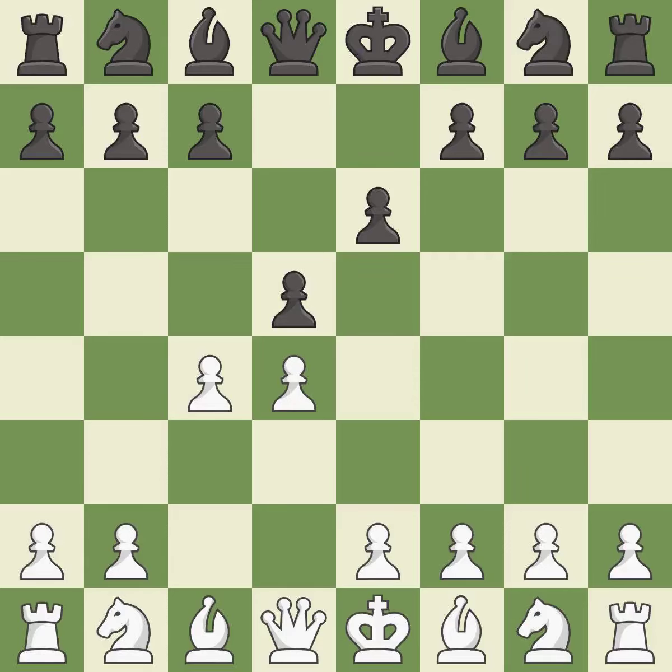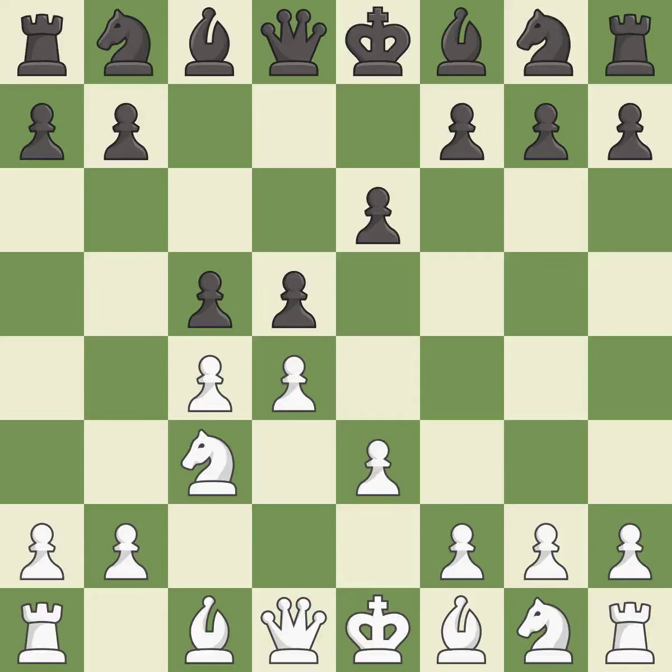E6 declines the Queen's Gambit by defending the central d5 pawn with the e-pawn. And c3 puts more pressure on the d5 square and helps control the e4 square. The Tarrasch defense starts with c5, which immediately attacks the d4 pawn. E3 supports the d4 pawn and allows the light-squared bishop to develop.